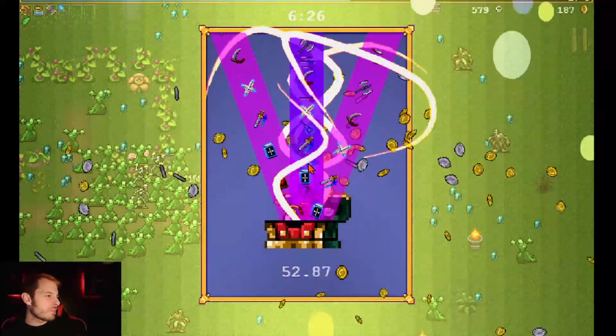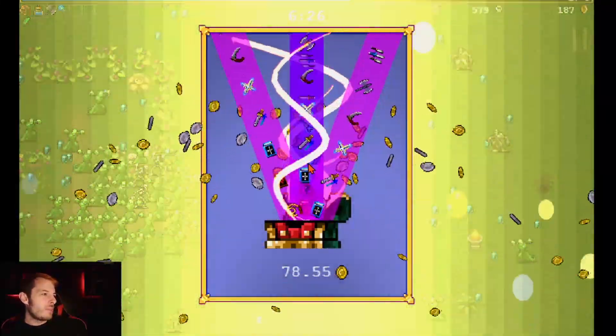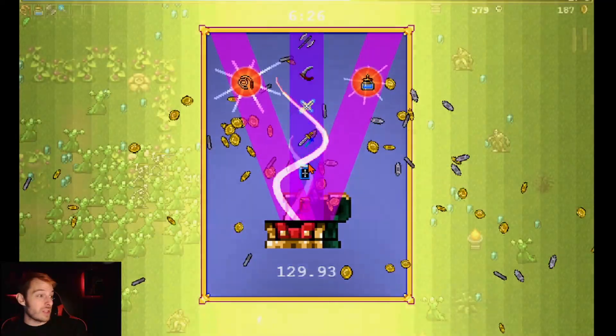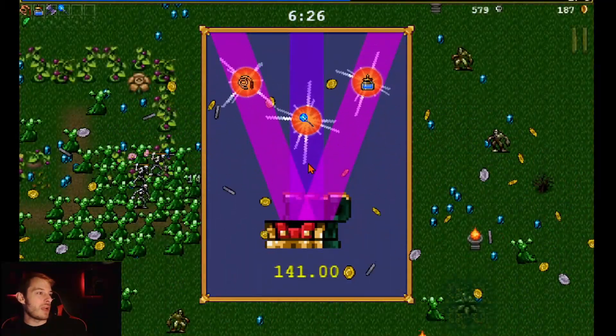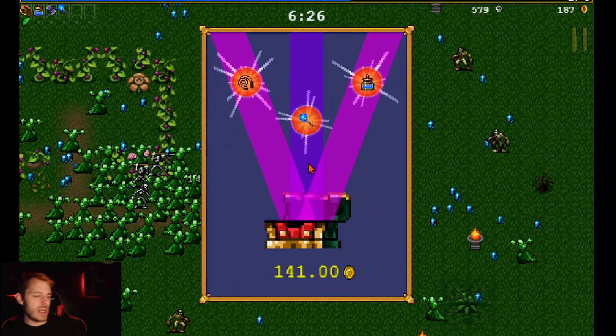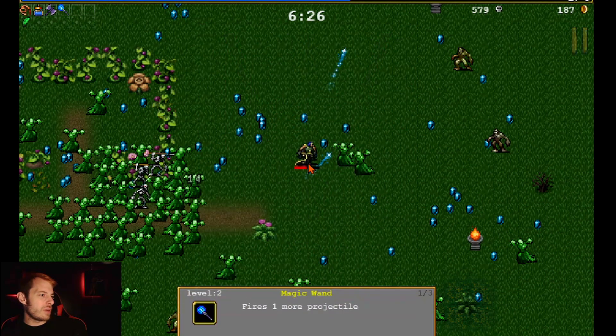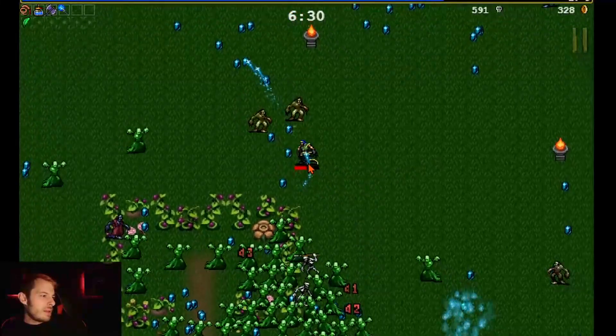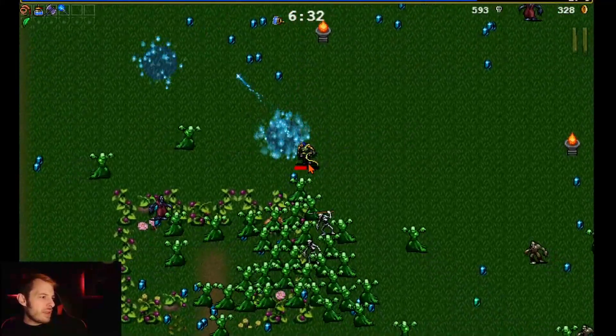Triple chest — we're gonna get three items out of this one. We got a whip upgrade, we upgraded the blue bat weapon a little bit, and we got more Santa Water. Then upgrades to a little bit of everything — that's gonna be helpful.